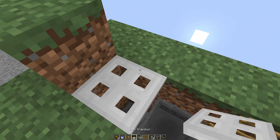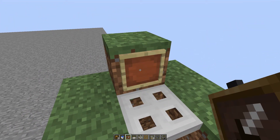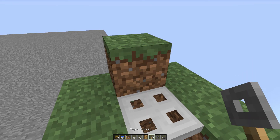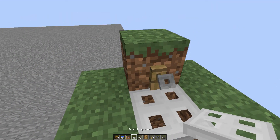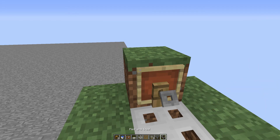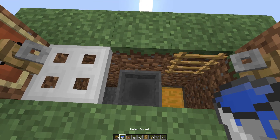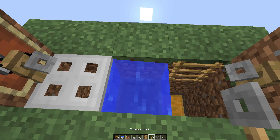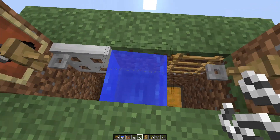Put your trap door — it has to be a trap door if you want to do it in PE. That's what I've been told, it only works if you use a trap door. Put your tripwire hooks there and there, shift click the item frame behind it, put your random item in the item frame. Let's put the bucket of water on the hopper first, then get your piece of string — and that is it done.